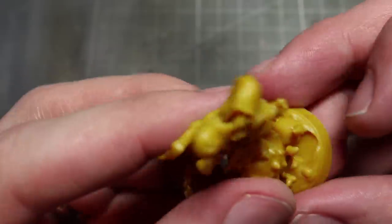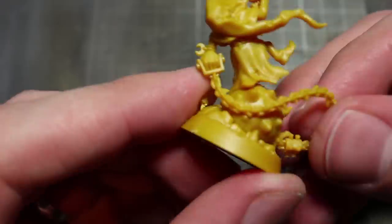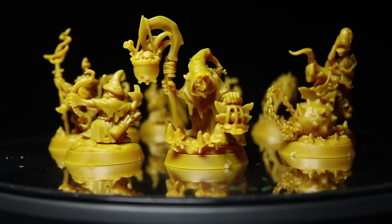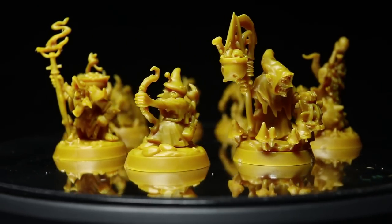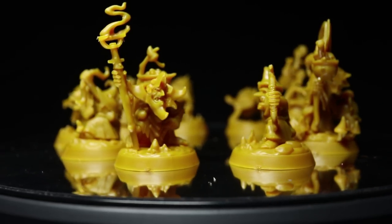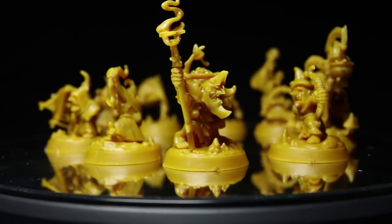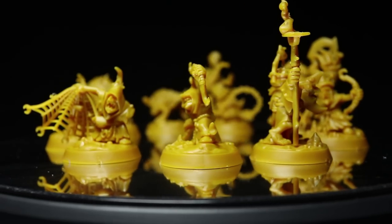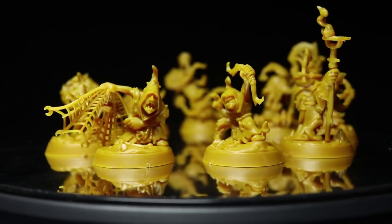So let's finish off assembling these miniatures and take a look at the completed warband. And here we have the fully assembled Zarbag's Gits. It's packed with some great looking miniatures which you can use in your games of Warhammer Underworlds or Age of Sigmar. The coloured plastic and snap-fit design makes them great for getting on the gaming table in no time at all, but they still offer enough detail for painters.